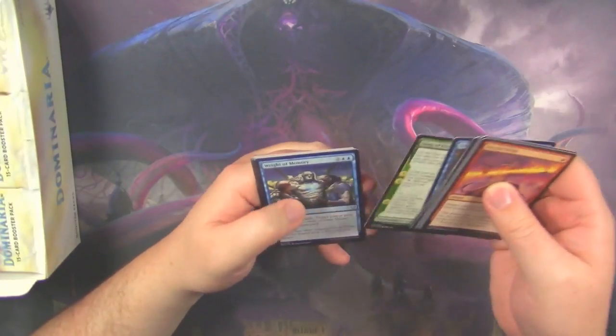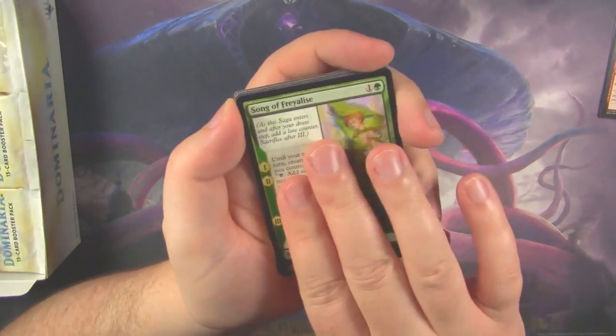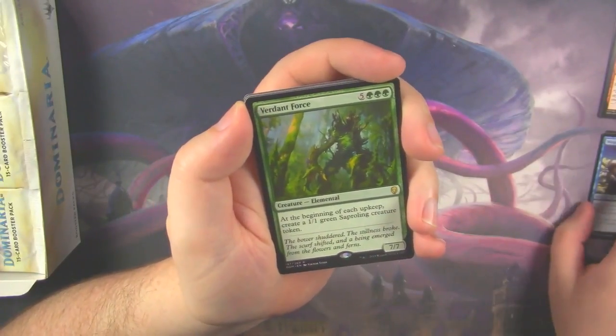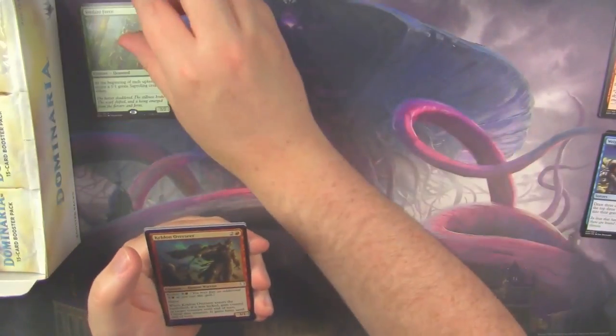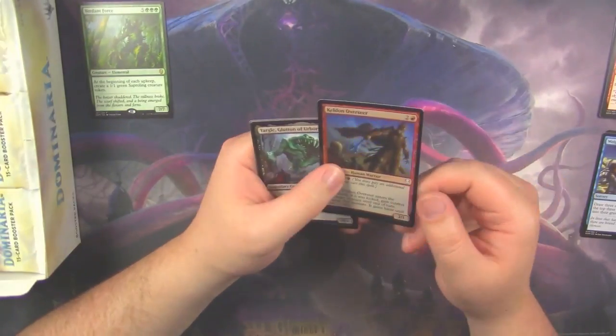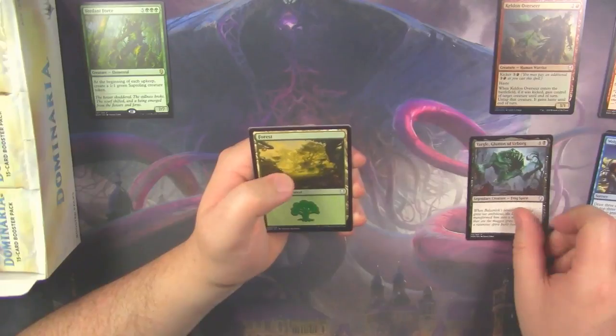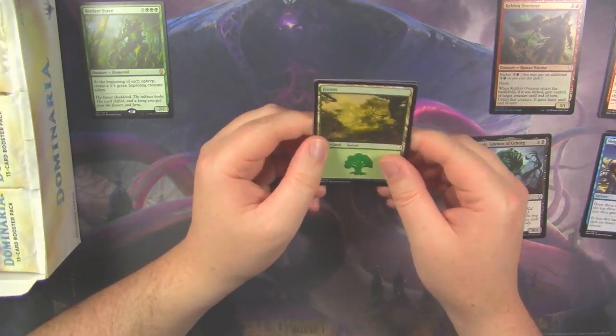Let's just get Kraken. Our first uncommon is a Song of Fraley's, Weight of Memory, and our first rare is a Verdant Force. And we do have a foil in our first pack — our foil is a Keldon Overseer, and we ended up with a Yargle. The Yargle Man.